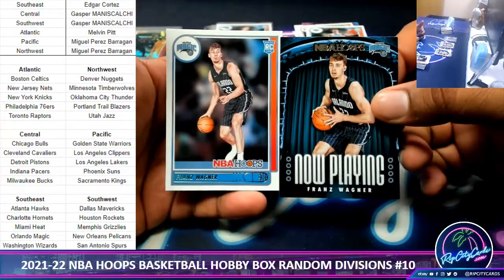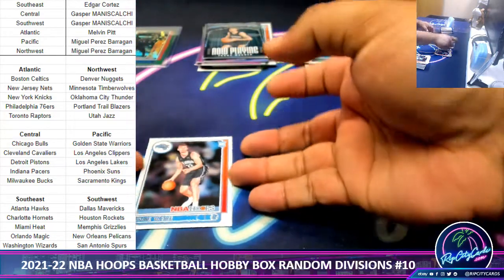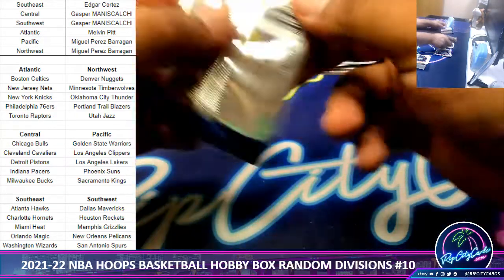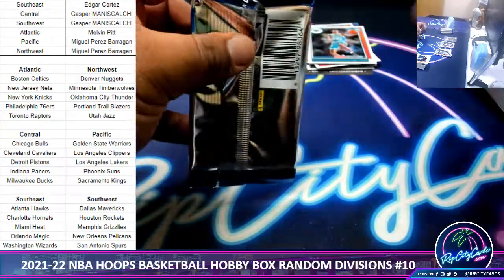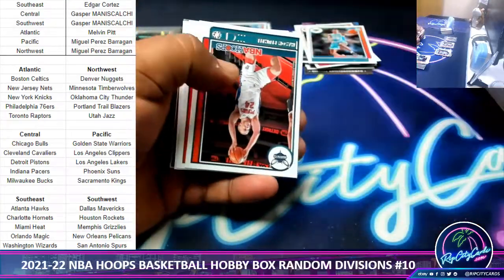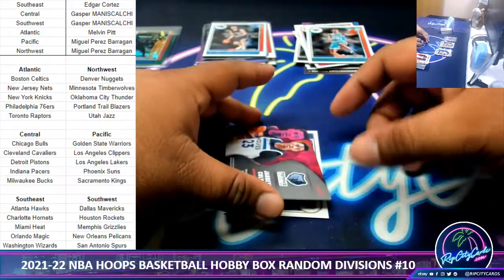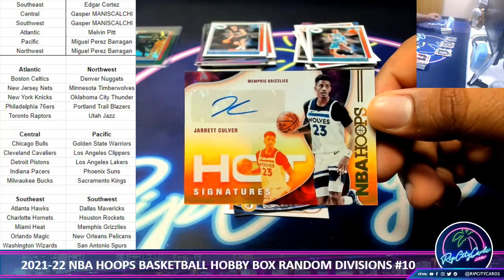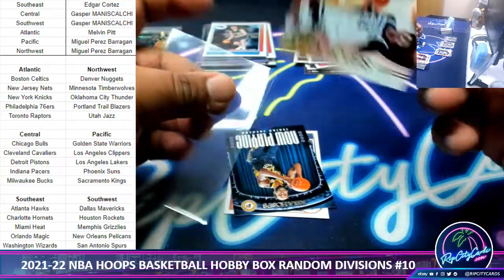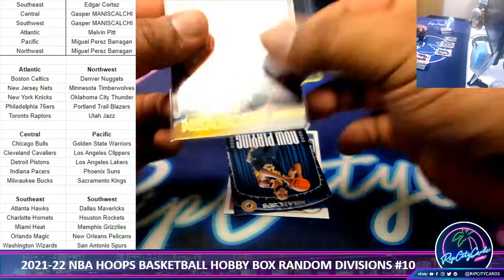A Transylwagoner insert and rookie card. Here we go — we've got Jarrett Culver with the Timberwolves autograph, Timberwolves, the Northwest. Miguel with an autograph — there you go, my dude. Miguel Mojo is strong.